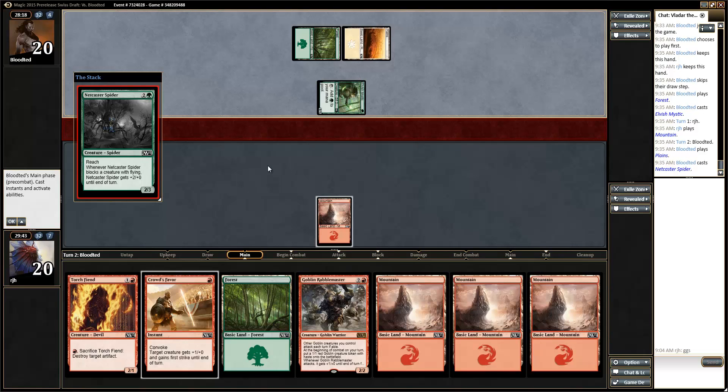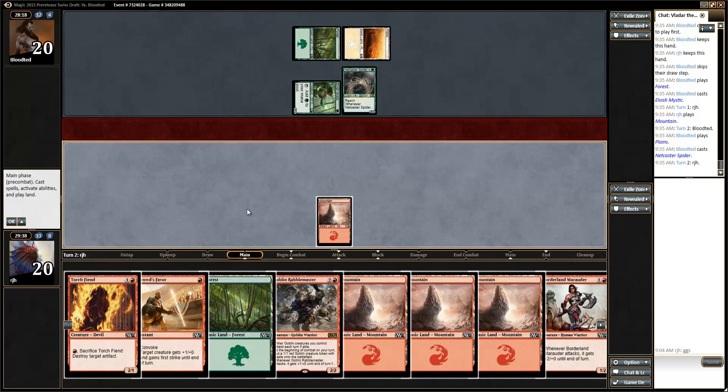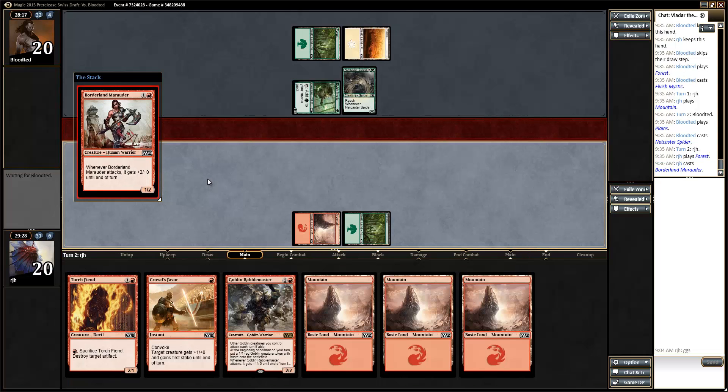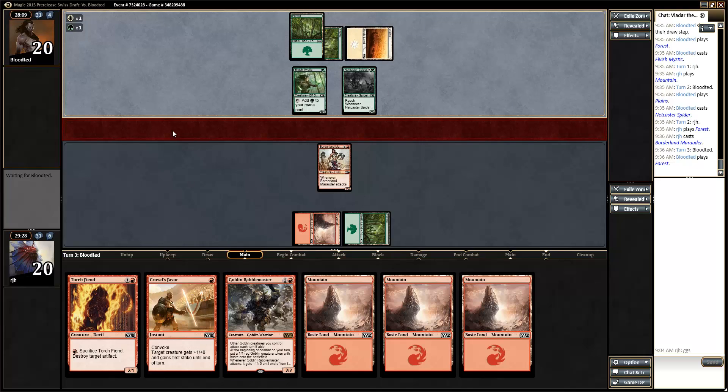Three drop - what you got? Ooh, the Spada. Not a big deal with our flying guys since we don't really have that many that matter, but definitely a thing. I think we'll go ahead and play the Marauder here, just in order to be able to kind of pound through, since it attacks for three versus the Torch Fiend. That makes sense, right? And then we'll play the Rabble Master next turn.